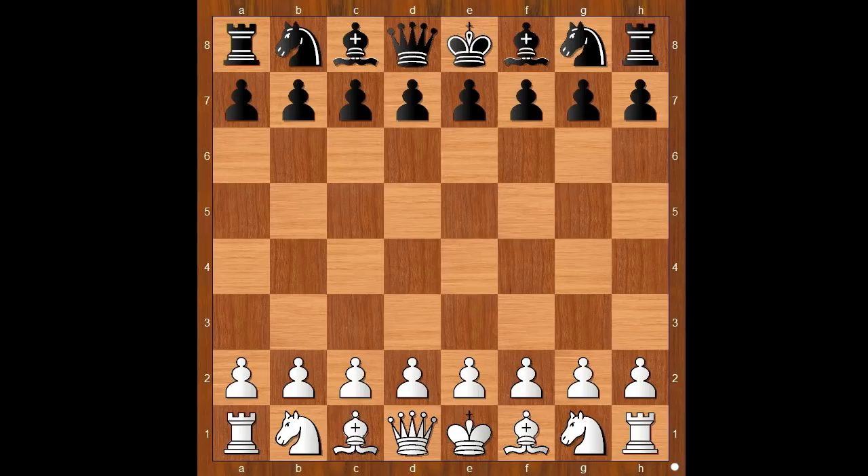Anthony Miles had the white pieces and he started with knight to f3. Walter Brown played c5, inviting the Sicilian defense. Anthony Miles played c4, going for the English opening. Natural choice.